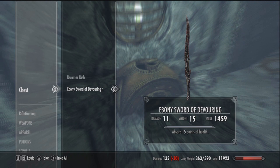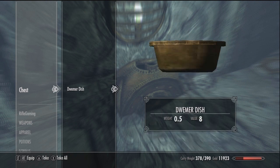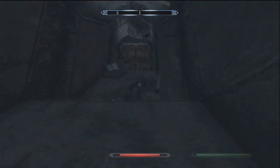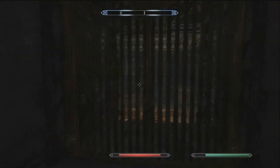Head on toward the path and you'll find a chest that's open. Sometimes you can get good items out of this one — I got a decent item out of this one. I guess it's the luck of the draw, or your level once again.